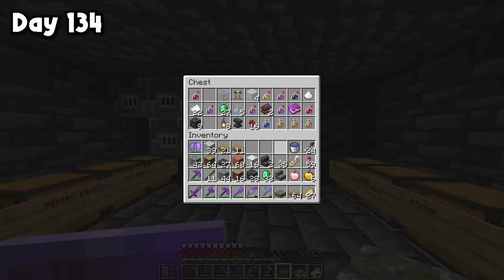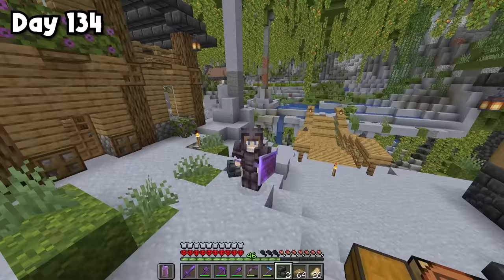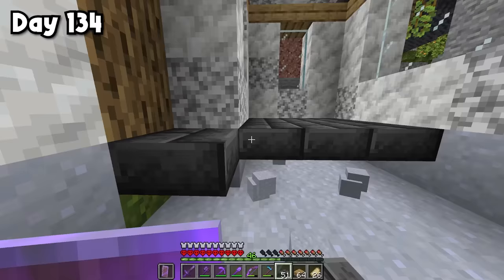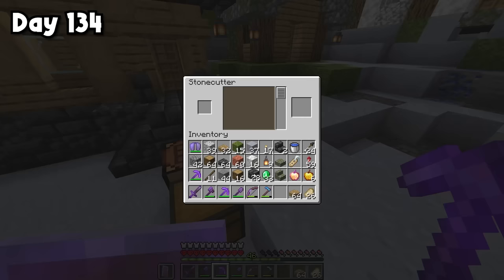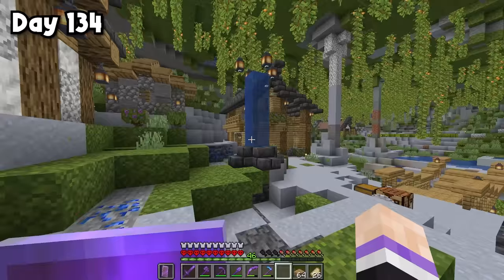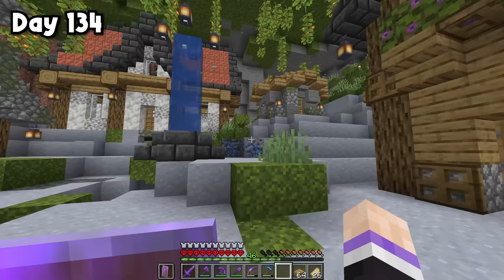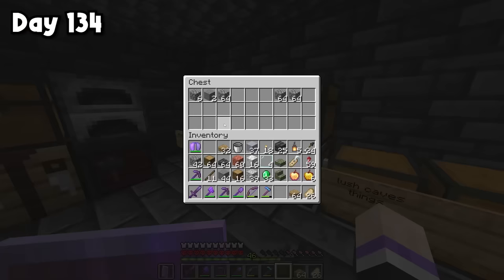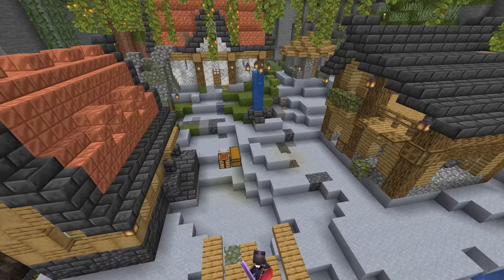We have every building complete except the last one — I need tons of deepslate, wood, and stone. There was a creeper explosion mid-build, but it didn't blow up anything important. Here's the completed build, officially marking all houses in the village complete. Now it's onto the next steps: grabbing all my lanterns, crafting even more, and adding them to all the houses for extra light. Then adding deepslate brick slab floors to all the houses. Then building the center fountain — small but fitting. And finally, linking all the houses with paths using cobblestone, mossy cobblestone, oak slabs, clay, and moss.